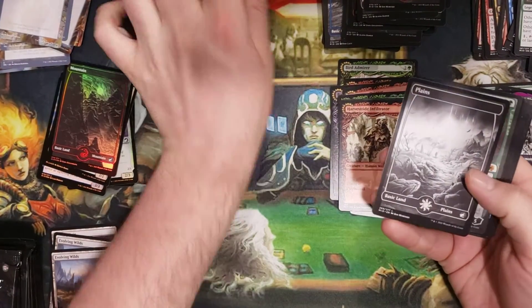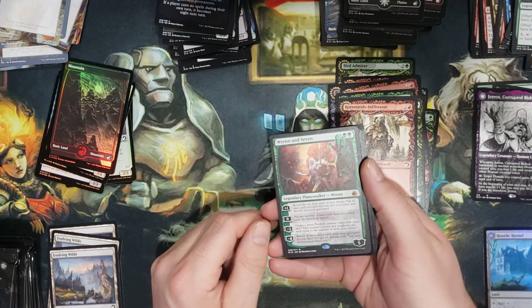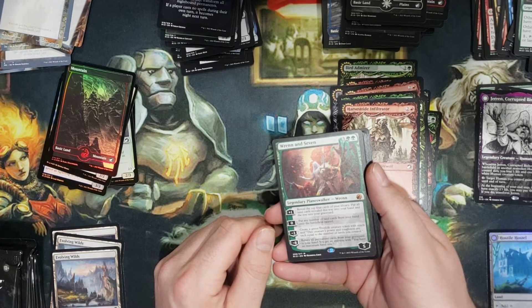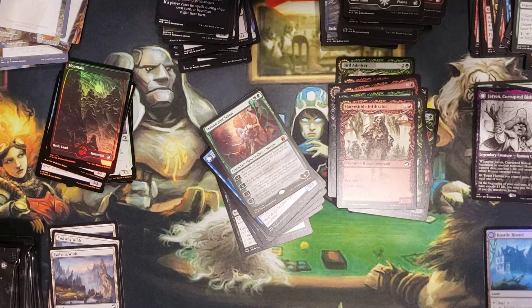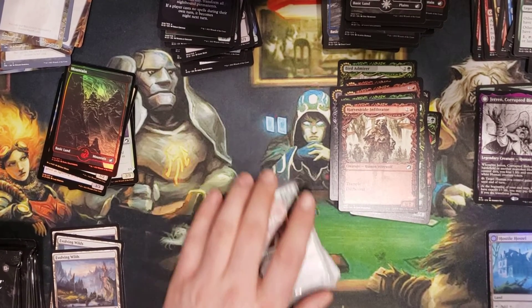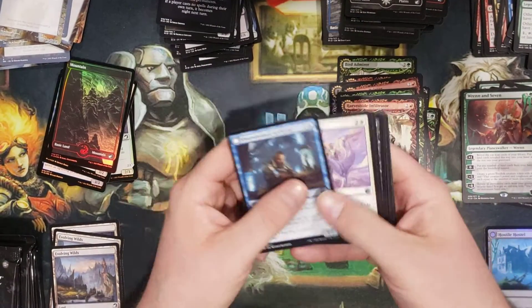Day token. You've got to be kidding me — really?! A Ren and Seven?! I'm done. Wow, I don't believe it. Oh man, what are the chances? That's a five-mythic box with a Ren and Seven!